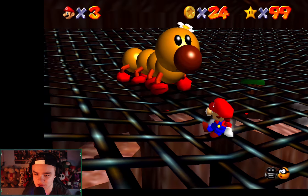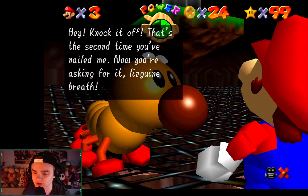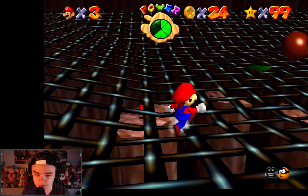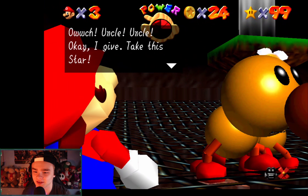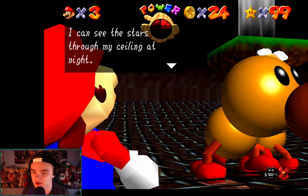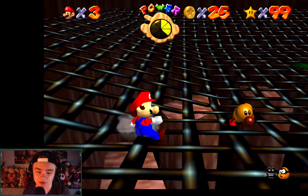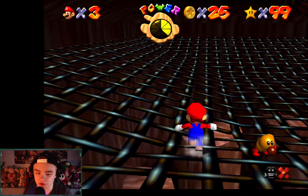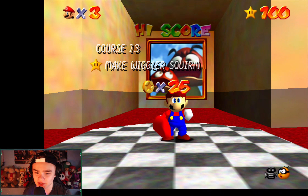Get rid of this guy - ouch, he still got hit. He says: 'That's the second time you nailed me - now you're really asking for it, linguine breath!' Let's just jump on him - oh wait, got him! 'Uncle uncle - okay I give up, take the star. I feel better now. Please come back and visit anytime.' Bro he got me so low - but there we go. He was up here the whole time, look how small he is now. That was even the wrong star - 'Make Wiggler Squirm.'